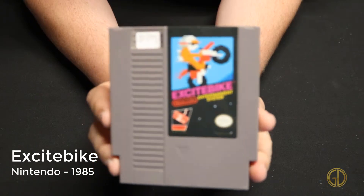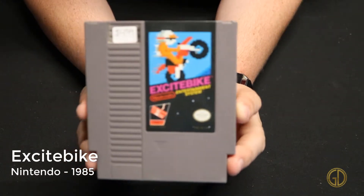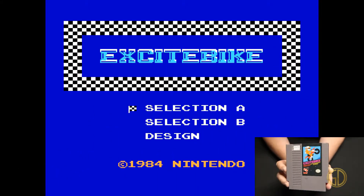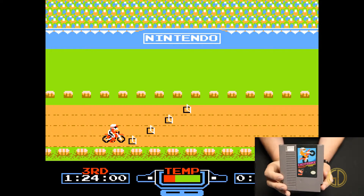Excitebike was released by Nintendo in 1985 and this game really put dirt bike games on the map. Of course it was from the 8-bit era and just a 2D side scroller, but this game was awesome — you could even design your own tracks. It was so cool.